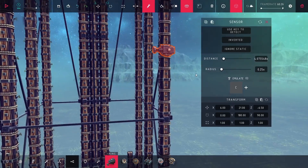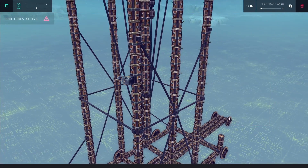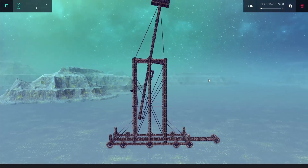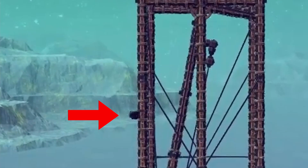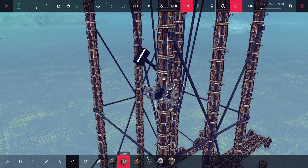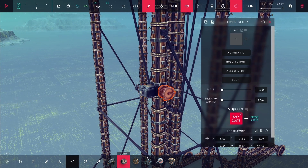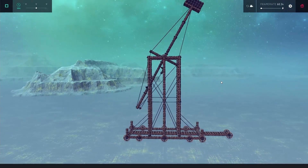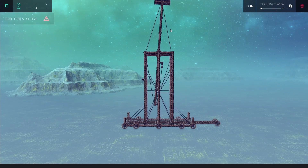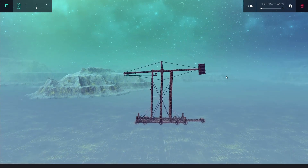The next thing I did was add in a sensor to start the automation process. As the counterweight starts to move and gets to a certain angle, it'll activate the sensor and drop the sling. I wanted to add a little bit of a delay because it was going a little bit too early, but I accidentally made the delay way too long so it just never really launched. I had to lower it and flip around a couple of my signals, and once I had that done, it launches off just fine.